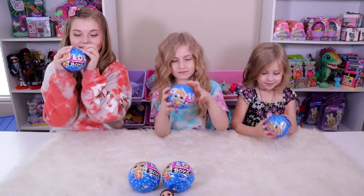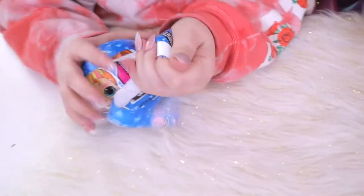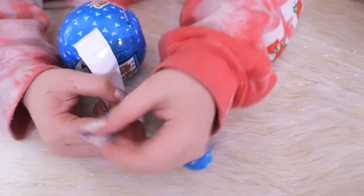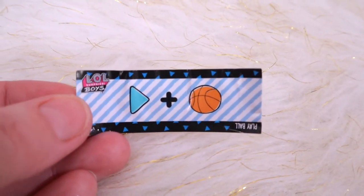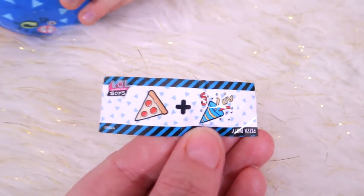Who feels lucky? We gotta get some clue action going on. Adalia's clue is 'What's up, dog?' Laysa's clue is 'Play Ball.' And Aisley's clue is 'Pizza Party' — I think I like that one the best!